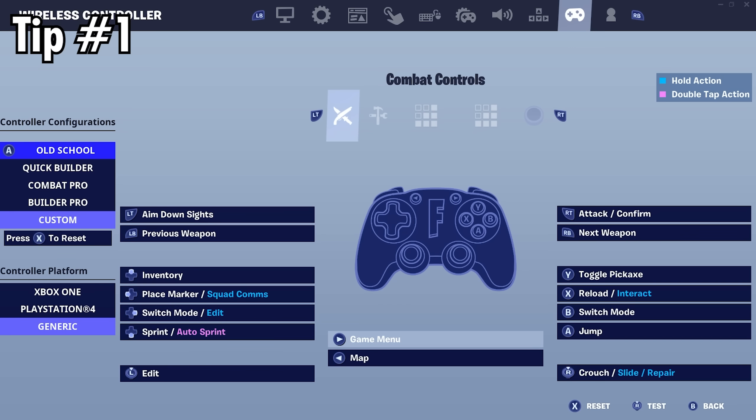Here's how to set it up for yourself. First, go to your controller binds and go to the Combat Controls tab, and set the Edit Bind to whichever button you actually want to use in-game — in my case, it's left stick. Then set the Switch Mode / Edit Bind to one of your D-pad binds. Personally I've chosen right on the D-pad, but it doesn't matter too much because you won't actually use it in-game.